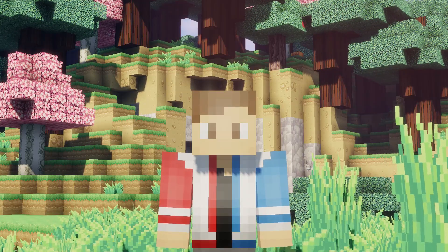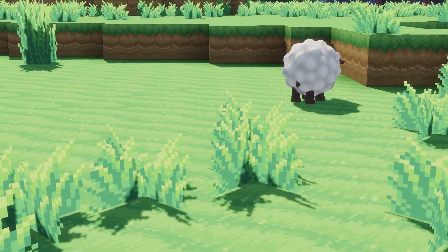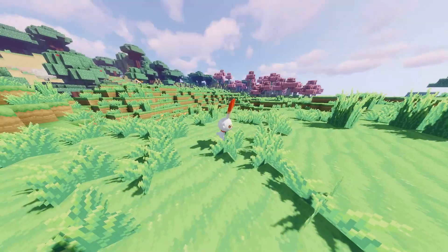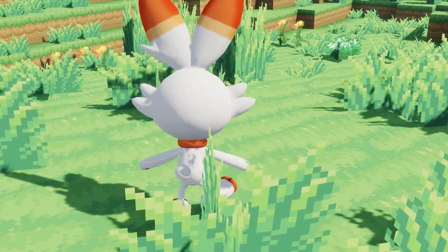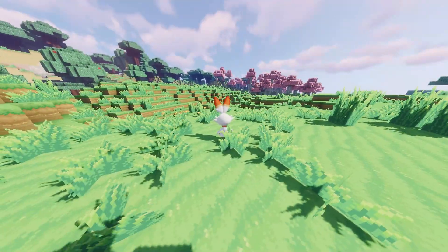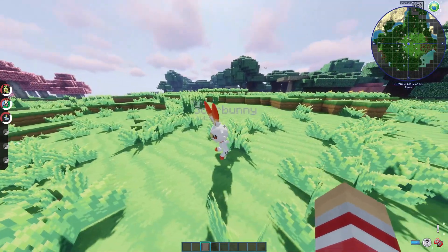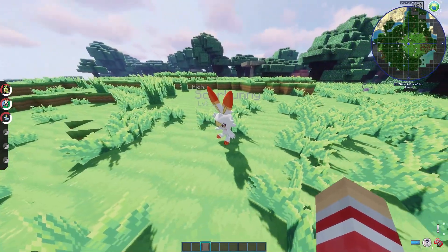Next up is Scorbunny. It's so sick that Generation 8 is in Pixelmon now. The way you find Scorbunny and its evolutions — Scorbunny, Raboot, and Cinderace — is in the morning in the plains biome. It is, again, an ultra rare spawn, so best of luck finding it.